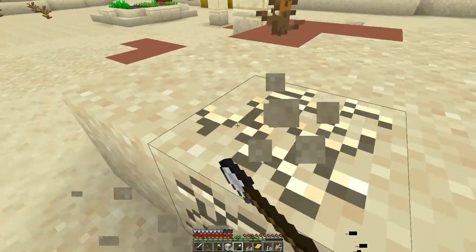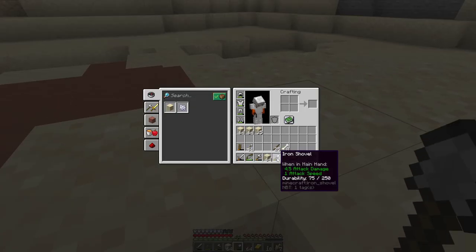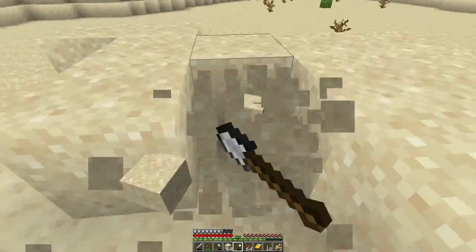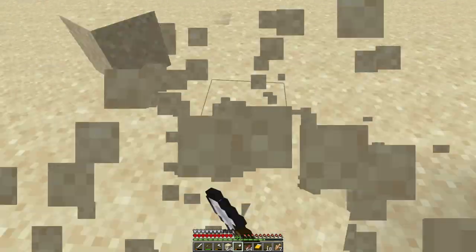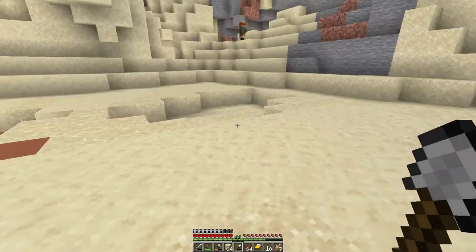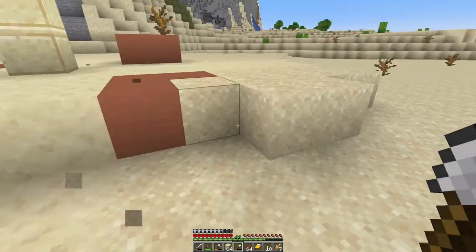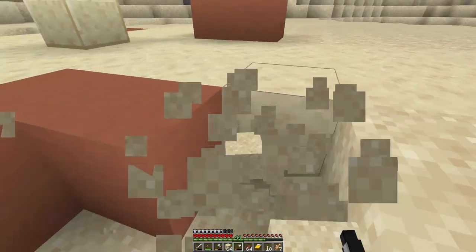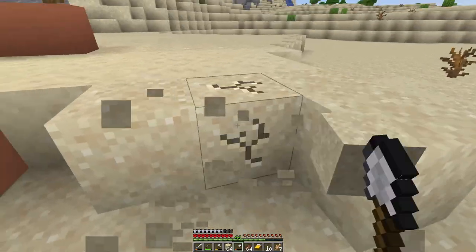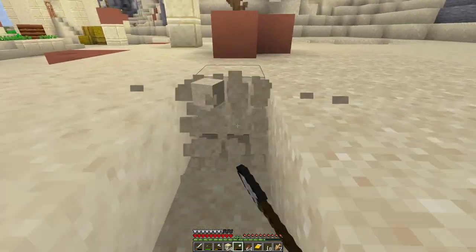Welcome back to Minecraft Hardcore! I'm currently getting rid of my last iron shovel, and with that, our last actual piece of iron. I've used it all up. We are here in the desert because of the sand — we need that for reasons I'll show you in a minute or two. Let's break that thing and get as much sand as we can possibly take with us.